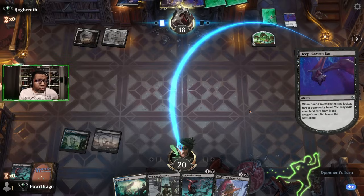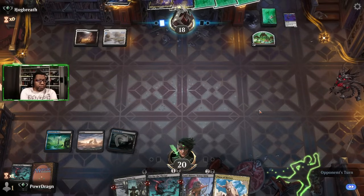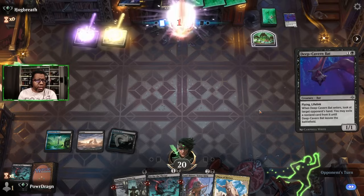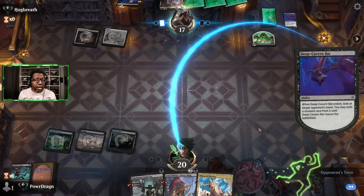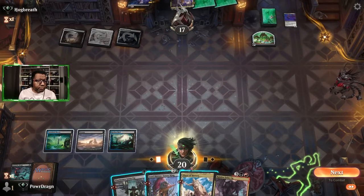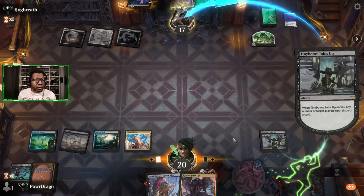I would love to draw a Cut Down here — getting Tiny Bones Joins Up down now and leaving up a Cut Down would be amazing. No such luck though, pass turn. This is going to be a tough one with the hand that we have — still winnable but it's going to be tough. We know we have to kill that because our only real threat is Lord Skidder and we have to land that next turn. They'll play this and gain a life — they knew that already because they could see it in our hand. So keep a spell or keep a land — that's what it feels like the decision is.